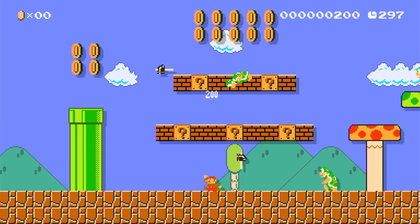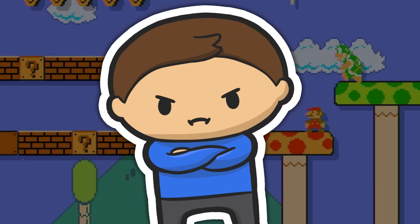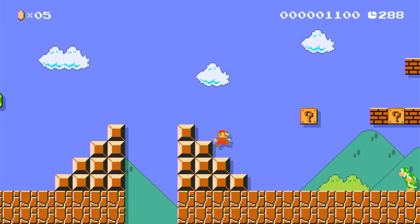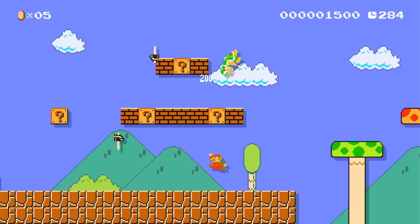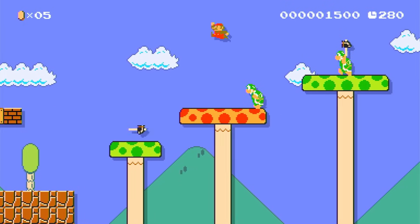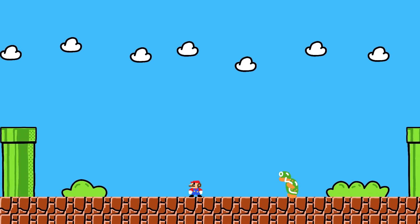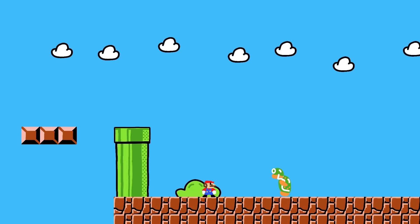Continuing with enemies that actually appeared in the game I'm remaking, we have Hammer Bros. Nobody likes Hammer Bros — they're just so annoying. They move so randomly and throw tools at you. These guys have a kind of complicated AI and I didn't feel like remaking it completely, so I did my own thing. First I worked on the movement: they do little hops in the direction of Mario, which adds variety instead of making them walk towards you at a constant speed.